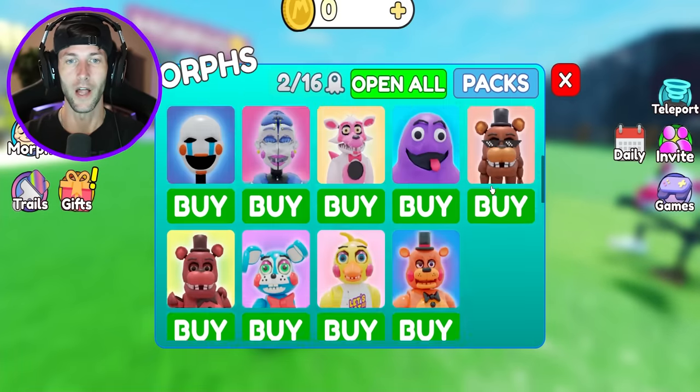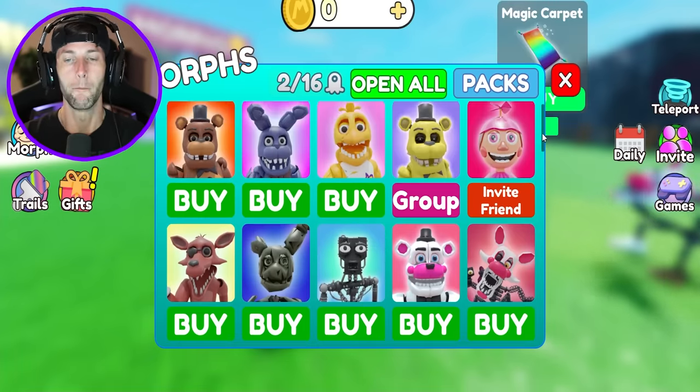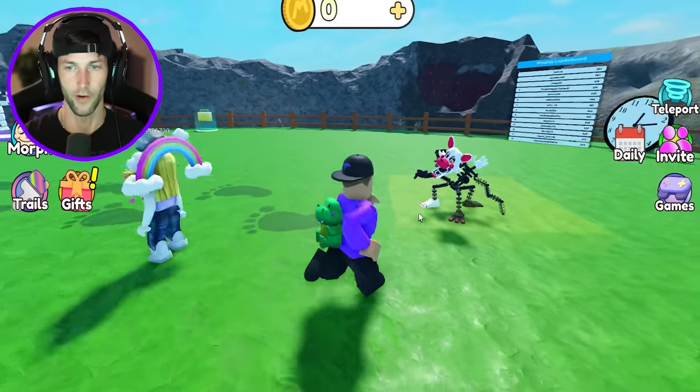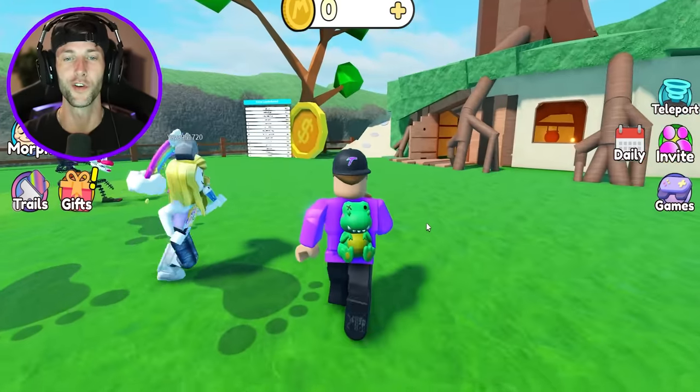Check this out — we have like 20 morphs in here. We got Freddy Fazbear, Bonnie, Chica, Grimace. Why did they put Grimace in this game? He's not in Five Nights at Freddy's, but it looks like we're gonna have to unlock Grimace whether we want to or not.